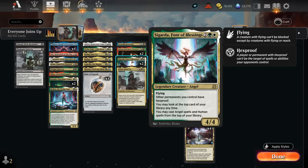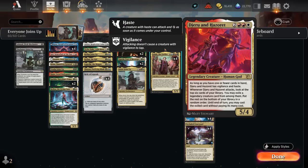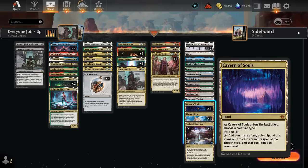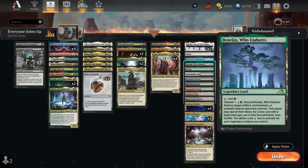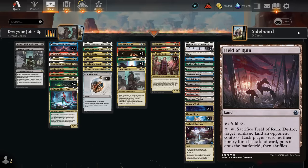Sigarda is the only non-human creature but synergizes with humans by letting us play them off the top and giving them hexproof — a nice addition in grindier matchups. At five mana, one-of Jerun Hazard ideally attacks right away as a 5/4 with vigilance and haste if we're nearly empty-handed, and can find additional legendaries to cast for free. The mana base features multicolored lands with Cavern Plaza and Courtyard Plaza for late-game utility and casting legendary enchantments, plus fast lands, channel lands discounted by legendaries, and a couple basics for field-of-ruin situations.